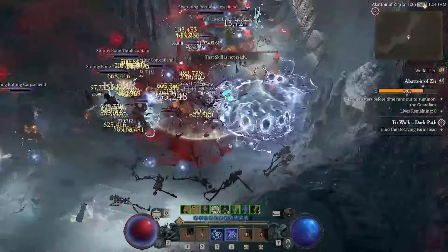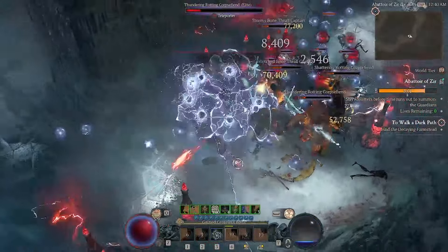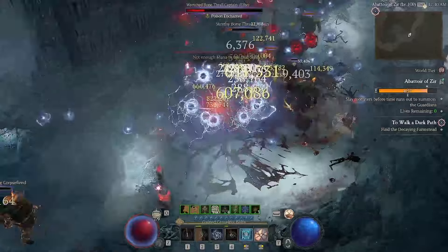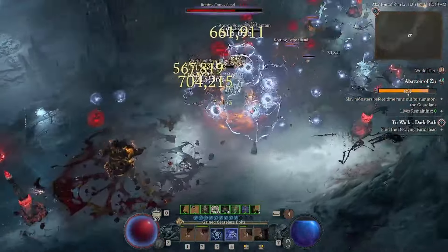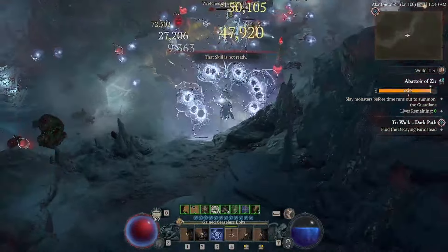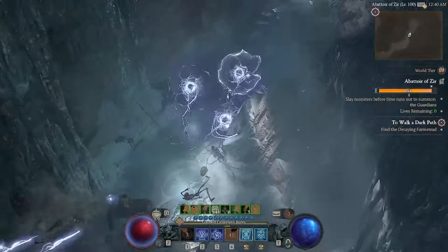Hey guys, Jin here. This is an update to my previous Ball Lightning build, going more into tankiness to get further into the Abattoir. It does tier 1 to 11 without any uber uniques or tiers of flood glyph grinding, and I'll look to keep pushing further. If you enjoy or learned something from the video, consider liking and subscribing to help with the channel's growth. Now let's get to the build.